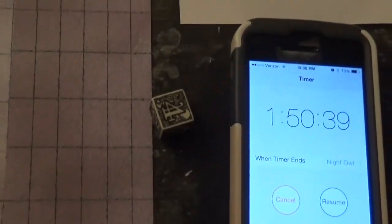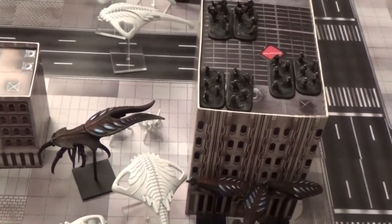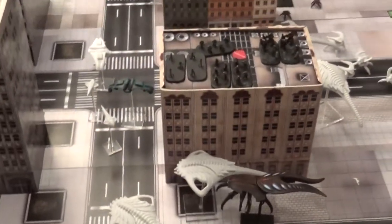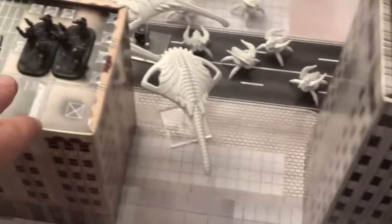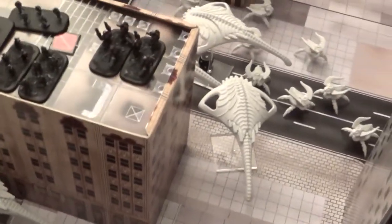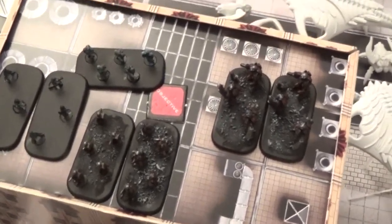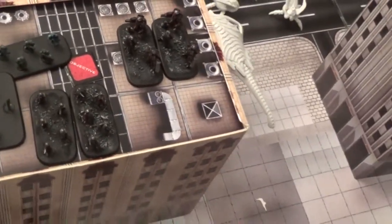We both have level three commanders so I had the option to go first, which I took. I found the objective in one building, but my destroyers went to the center building because I had drawn an underground monorail card in my first hand and knew where everyone was going. So my guys jumped into the center building first — I am the occupier and I'm looking for that objective fast.